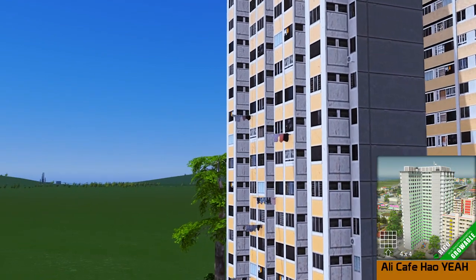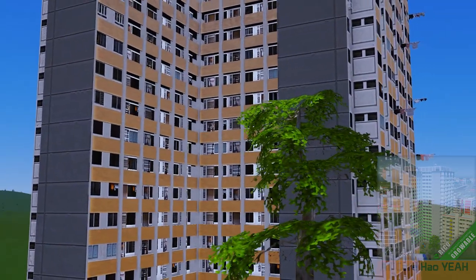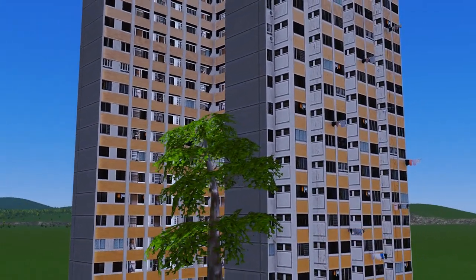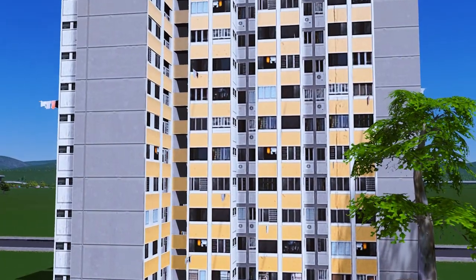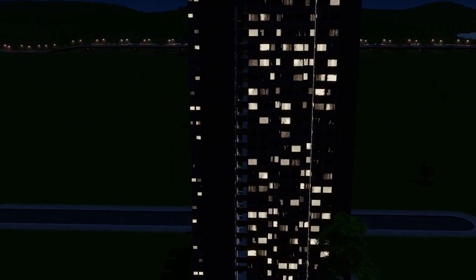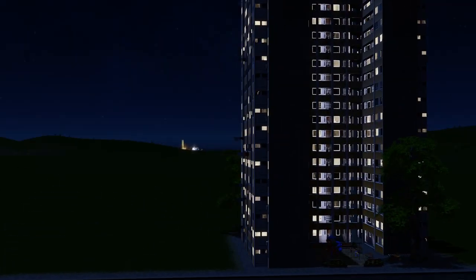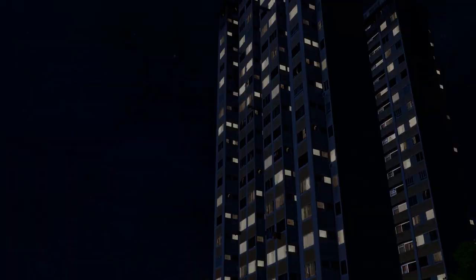Up next we have Ali with his HDB - these are buildings based on Singapore architecture I believe. It really gives off that heavy residential build area and you can see that the washing lines are hanging off the side because they're all meant to be bunched together, which is very much what it's like in Singapore. Beautiful nighttime lights, great model.